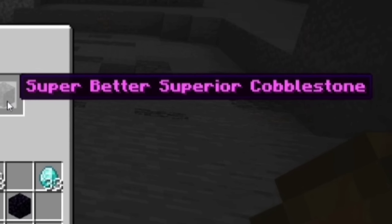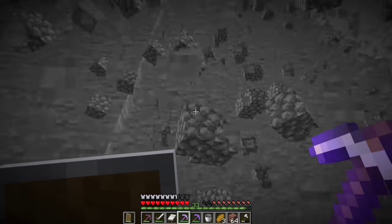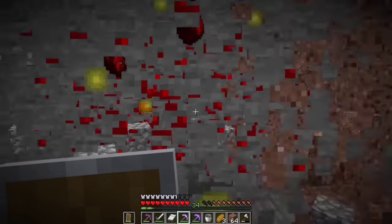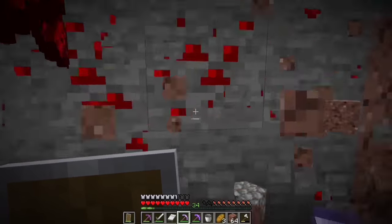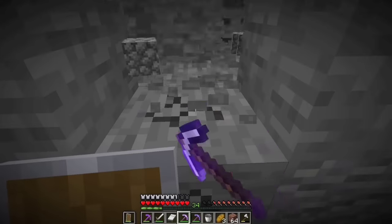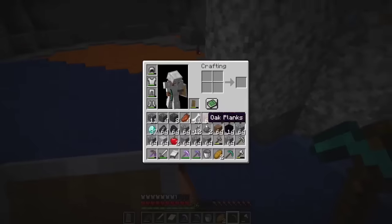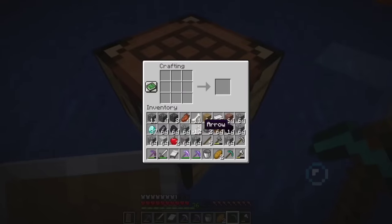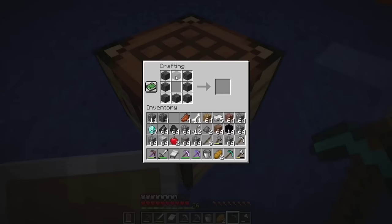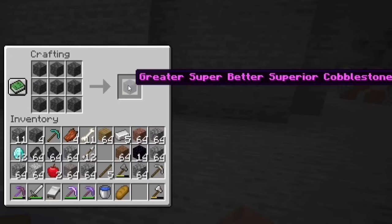This is a Superior Cobblestone. This is a Better Superior Cobblestone. This is a Superbetter Cobblestone. You can reduce the amount of 1 and the amount of 2. You can do that and you can get the amount of points. It's a requirement to use this. It's a diamond cake. The first one is that if we use this one, we can use this one.